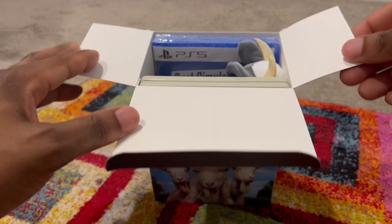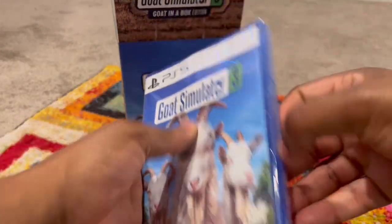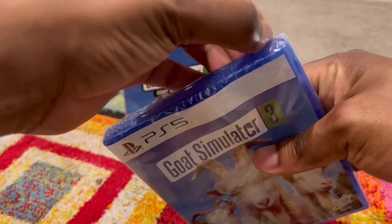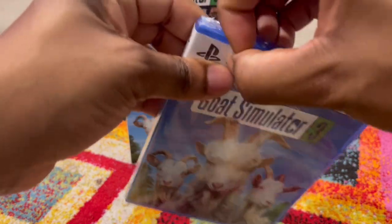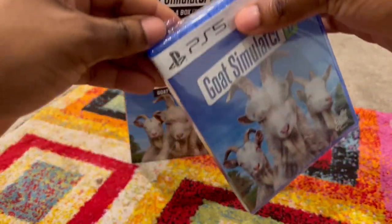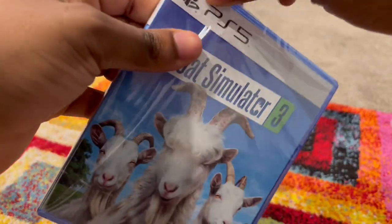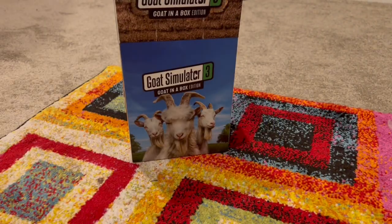Let me open this up. As you guys can see, this is exactly what we get — a really nice white box, and of course the game, all sealed up. Let me get rid of this plastic with my ramble hands. It's kind of crazy that I always forget to get a knife, but I should be able to get rid of this plastic easily. There we go — we absolutely got this, loot! The plastic is all off, coming off nicely.